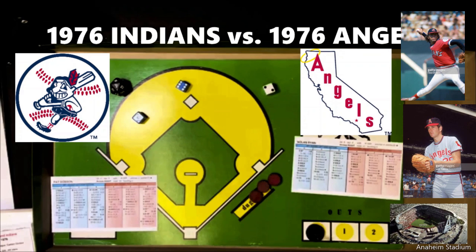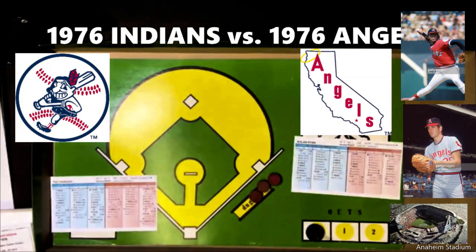The California Angels lineup: Jerry Remy leads off playing second base, Bobby Bonds bats second in center field, Bruce Bakhti third at first base, Bob Jones is the DH — a part-time player in specifically to try to help beat Pat Dobson. Orlando Alvarez is the left fielder, also a part-time player with nothing on his card except two automatic home runs and a partial home run. Dave Collins bats sixth in right field, Mario Guerrero is the shortstop, Andy Etchabarin bats eighth as catcher, and Dave Chalk — a great defensive third baseman in 1976 — bats ninth.